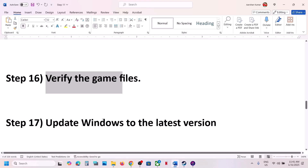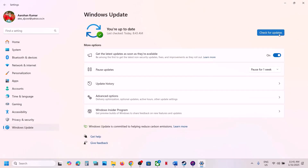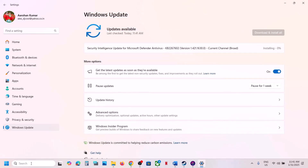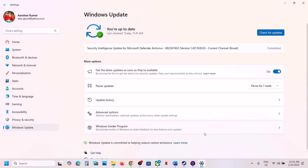The next step is to update Windows to the latest version — this is important. Open Windows Settings, go to Windows Update, and click Check for Updates. Once all updates are installed, restart your computer. Make sure you update Windows 11 to version 24H2 and that your Windows is fully up to date.